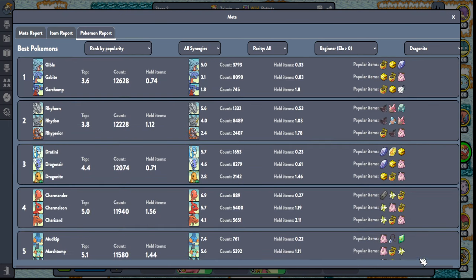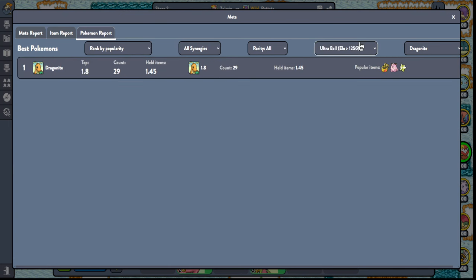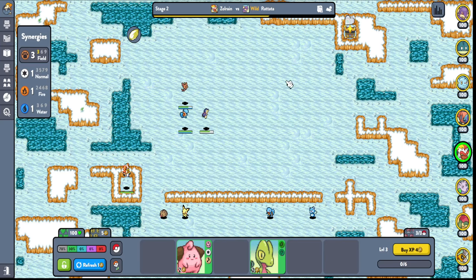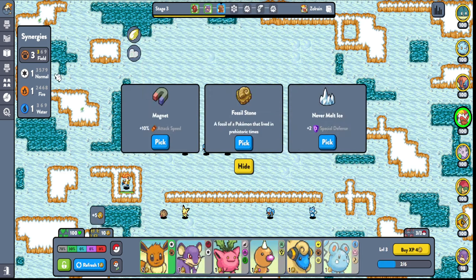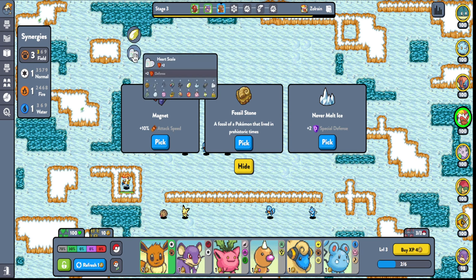I just do this — master ball, ultra ball — and see what they have. So if I want to play Dragonite for some reason, I know what items to give them. Stuff like that is very very helpful, so I appreciate you guys. The other thing I learned, thanks to the comments, I'll get to right now.